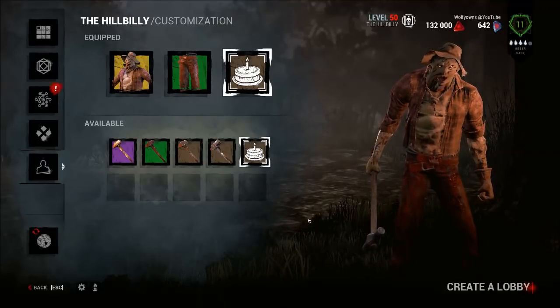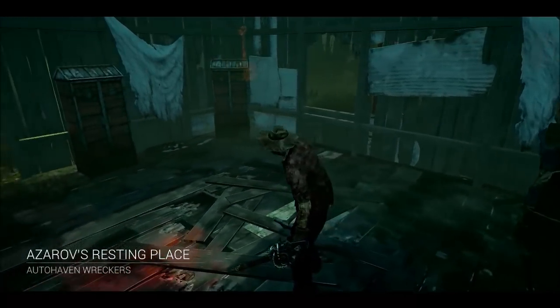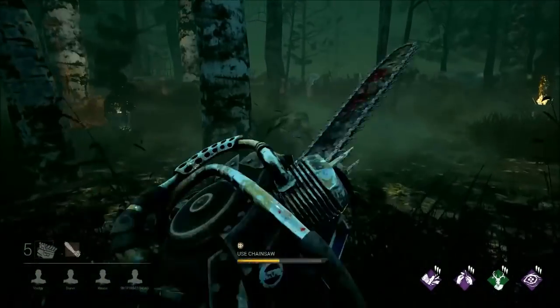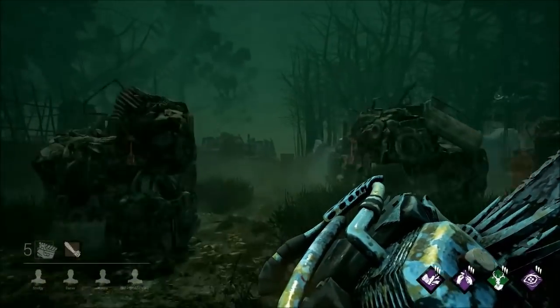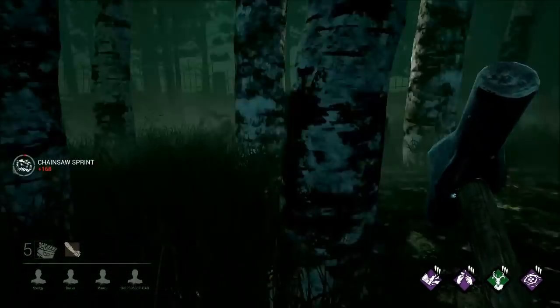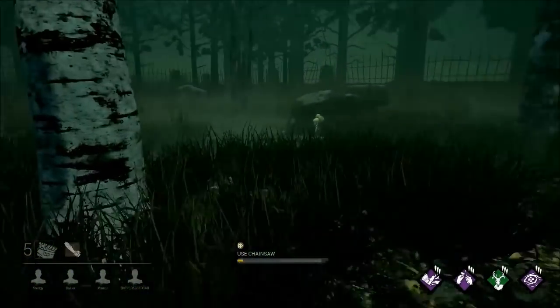That looks kind of weird, but we're going to see how it does in-game. So let's jump into our first match as Billy. We're in our first game. The hammer looks a little weird, but that's because it's new. Let's see how it looks in walking mode. You can see at least the hammer part - that looks pretty cool. It's been quite a while since I played Billy, so forgive me if my chainsaws are pretty off.